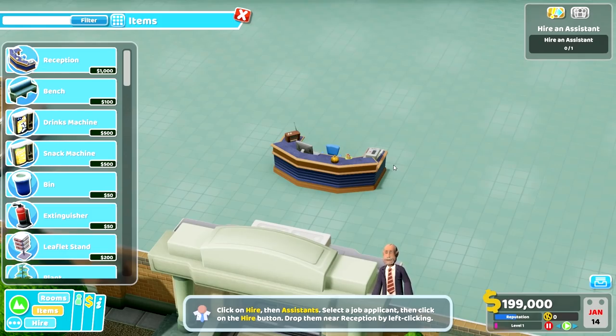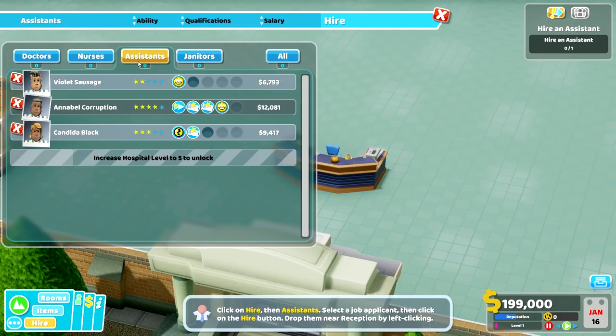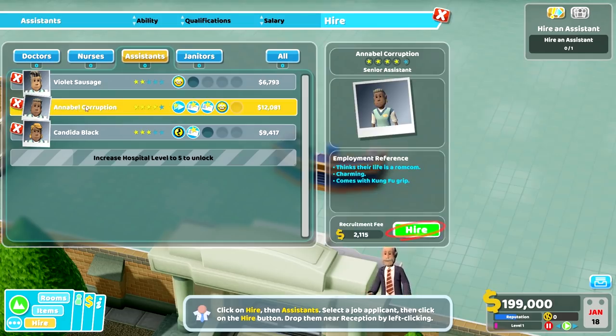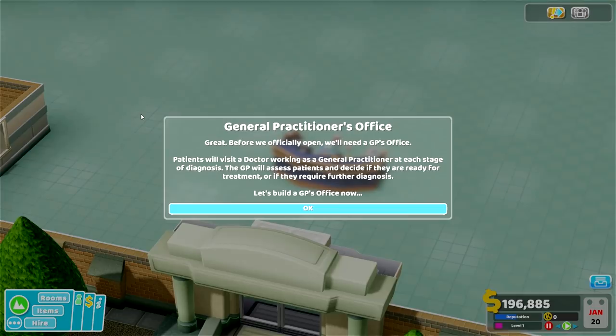Now the next thing we need to do is hire an assistant. The assistant should be under the hire button right here — we have doctors, nurses, assistants and janitors. So let's go on assistants and see who would be the very best assistant for the job. I'm kind of thinking maybe Annabelle Corruption could be the best for the job. So let's go ahead and hire her and sit her down on the reception desk.